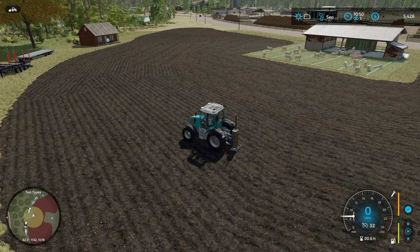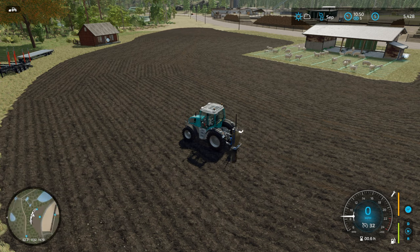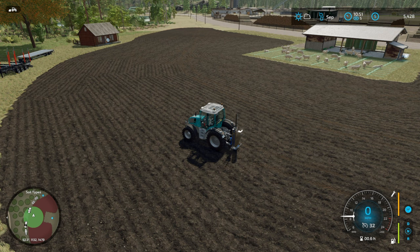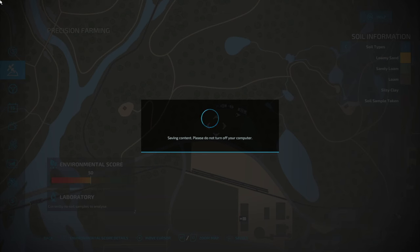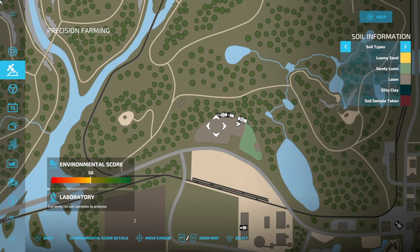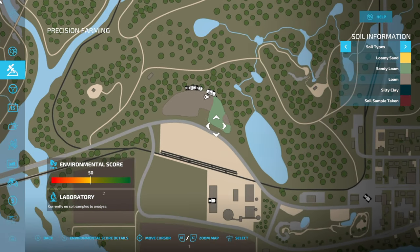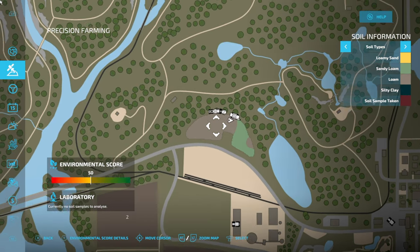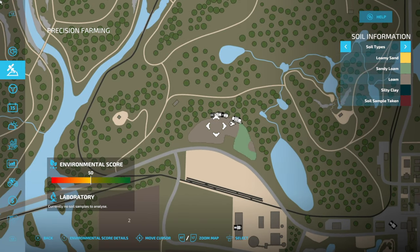Maybe it tells us what they're made out of - mostly wool, I would have thought. Let's fold it up and analyse. We have an answer - pretty good. No silty clay, loam here and sandy loam here. A very healthy Pacific Northwest little field. I'm pleased about this, and we have an environmental score of 50.